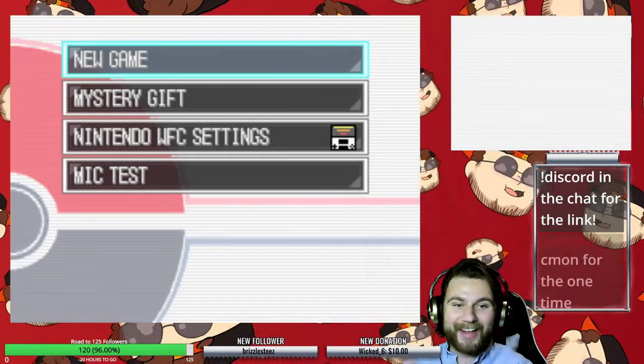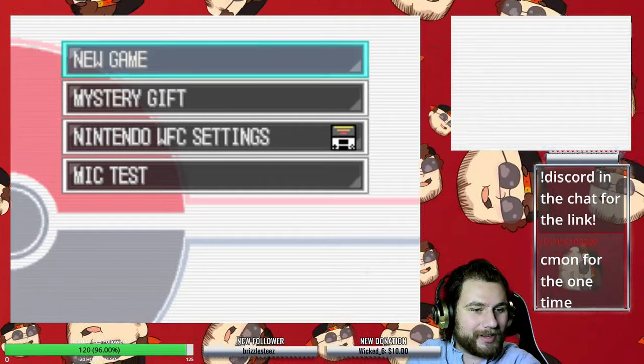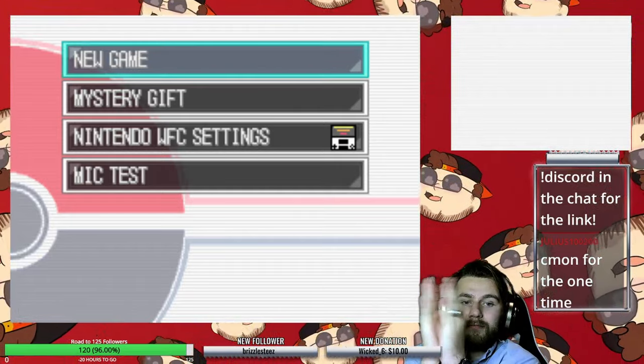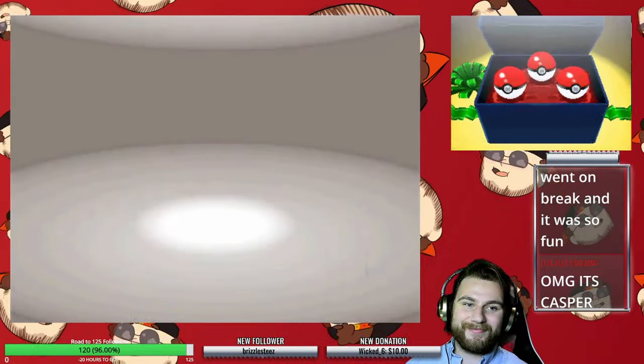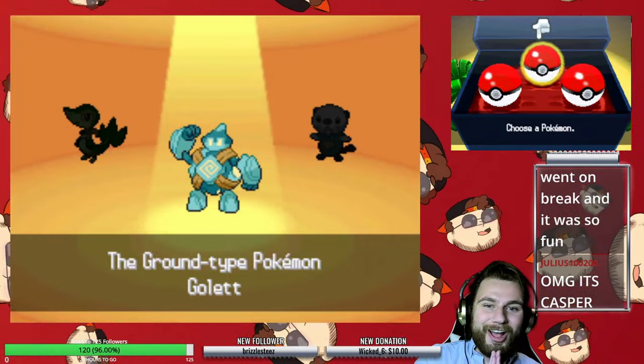For the rules, obviously I can only use Golad in battle. I'm also restricting myself from using items in battle, aside from Pokeballs in order to catch Pokemon for certain HMs that I need in order to progress through the story. And of course, I can't use glitches to make this easier. The game starts off, and I use the Universal Pokemon Randomizer to give myself a Golett instead of Tepig.